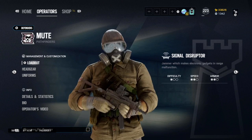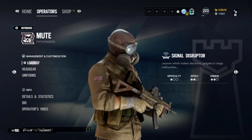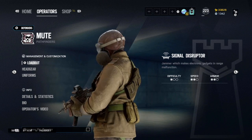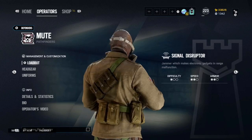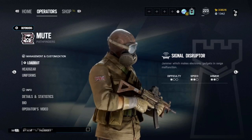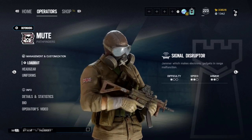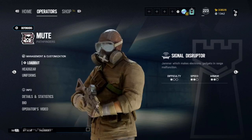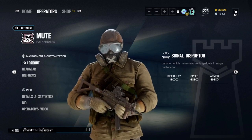The third defender on this list is Mute. Mute has a signal disruptor ability that lets you disrupt all electrical-based attacking gadgets, including Thermite, Hibana, and of course drones. His MP5K is a great weapon to pair with this ability, making him dangerous along with the SMG-11 secondary. Having the SMG-11 secondary will win you certain gunfights, but it's not really a beginner's gun — it takes some practice, so I'm more focusing on the primary weapon.